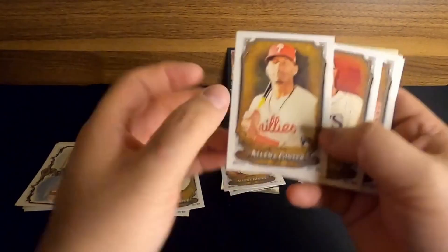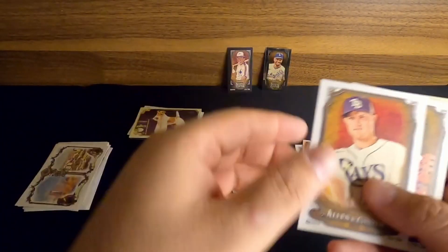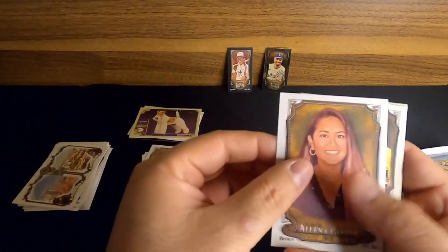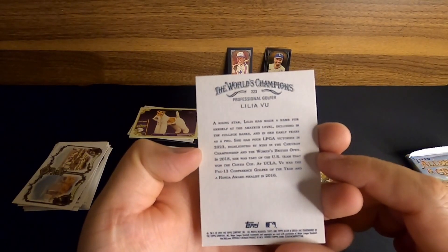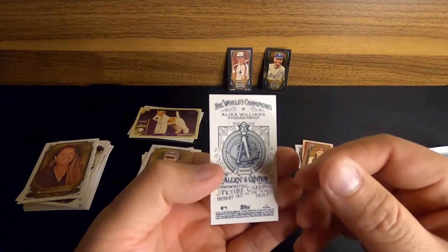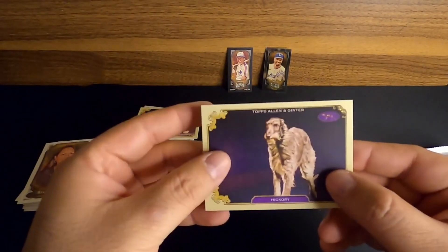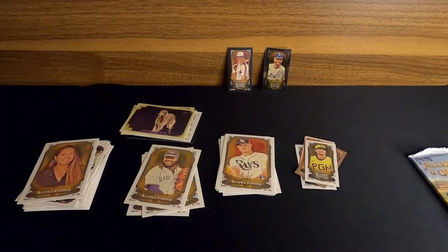We'll start it off with a Johan Rojas rookie card — I think he's a pretty decent prospect. Curtis Mead for the Rays. How about a Vladdy for the Blue Jays? And then this is going to be Lilia Vu, who looks like an LPGA player. Very cool. And then our next mini — we finally get a rookie mini, Alika Williams for the Pirates. And then another dog show card of Hickory. So we've got two new dog show cards — I'm excited to build up that collection.